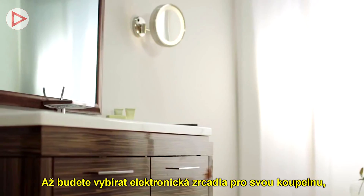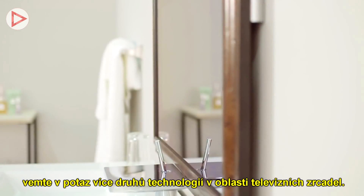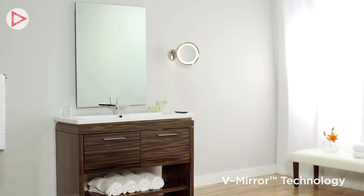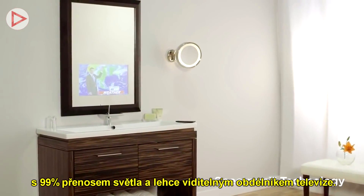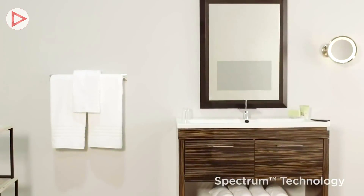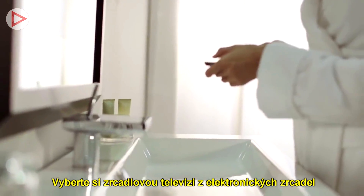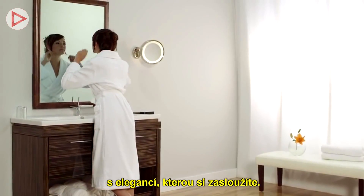When selecting a glass technology for your mirror TV, consider the following options from Electric Mirror. The mirror technology is a true vanishing mirror, in which the TV fully vanishes when off. Spectrum mirror technology offers the highest brightness with 99% light transmission, leaving a light gray shadow when off. The B-series mirror is the most affordable option, with a highly reflective mirror and a dark image when the TV is off. Choose a mirror TV from Electric Mirror and revolutionize your bathroom routine with the elegance you deserve.